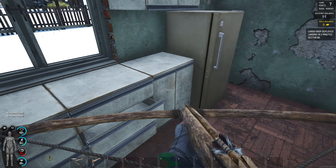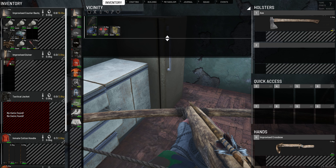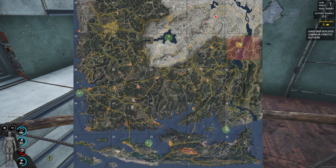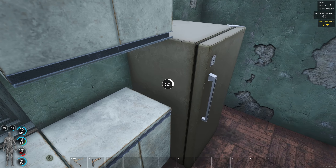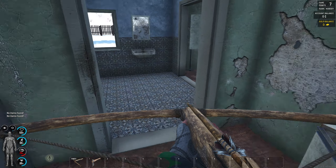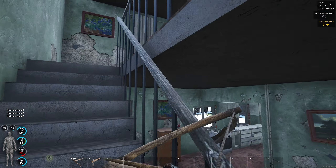There's a cargo drop in B0. You can always open up your map to see how close the cargo drop is to you. Always open your map to check. Of course, you're going to need six screwdrivers or a crowbar to get the loot out, which we will cover.